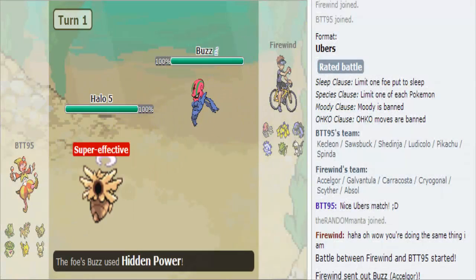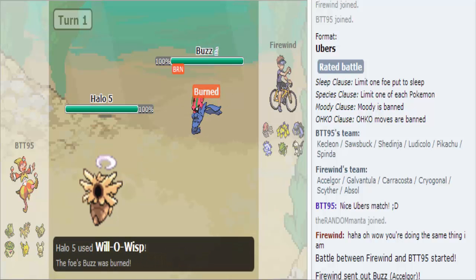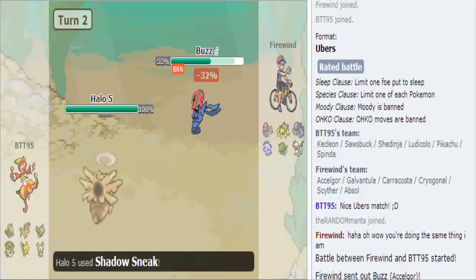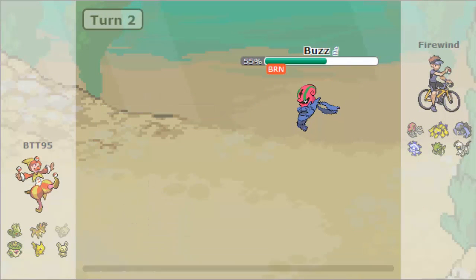Hey YouTube, what is going on. As you can see in that format in the top right-hand corner, it is supposed to be an Ubers match but as you can see there are NU Pokemon being used. I'll explain that later, but anyways long story short — in the beginning, Shiftry's energy goes down but not before getting...